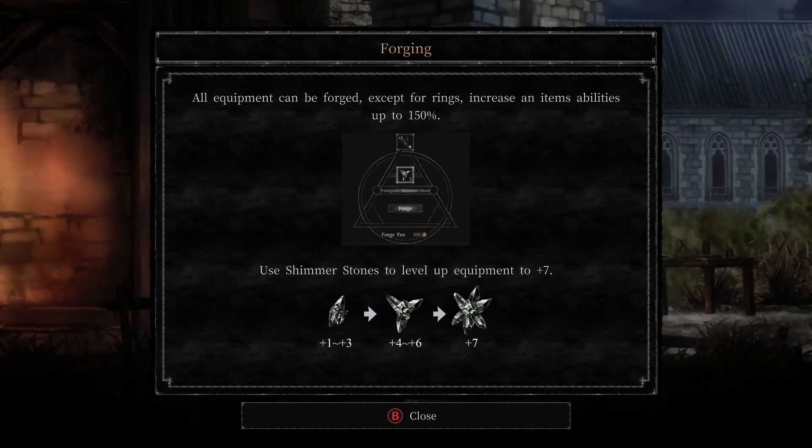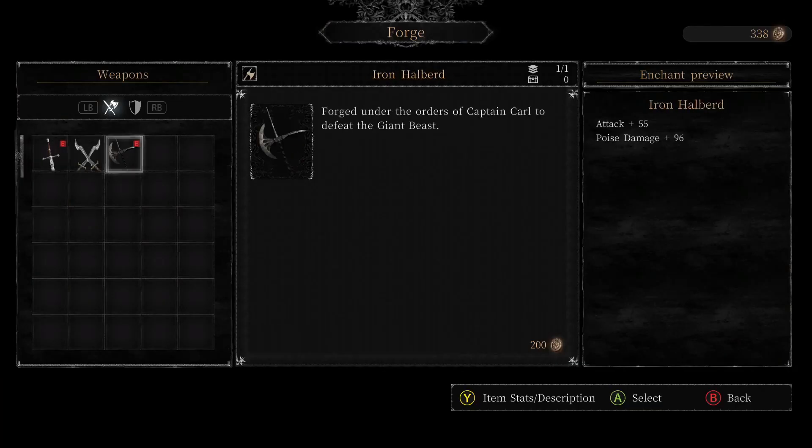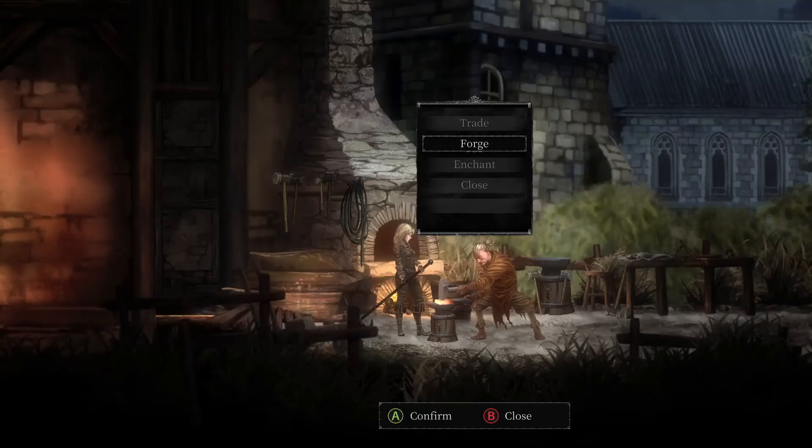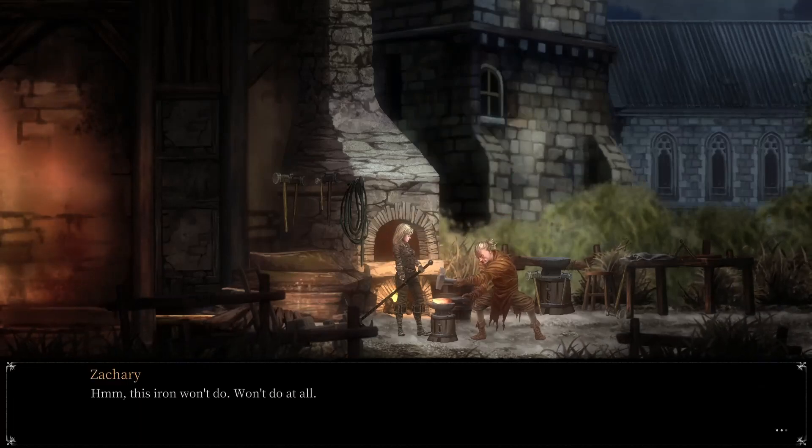All equipment can be forged except for rings, increasing item abilities up to 150 percent. Use shimmer stones to level up equipment to plus seven. I don't know if I want to use it right now — I'm not gonna upgrade anything because I don't even know what I want to use yet.